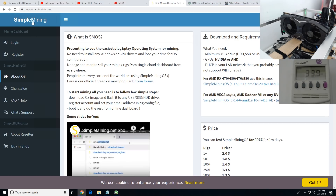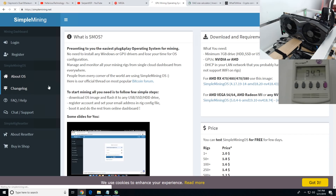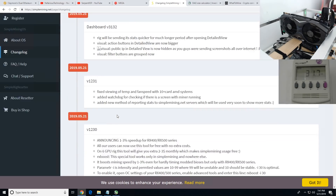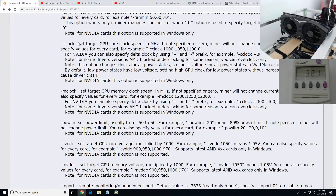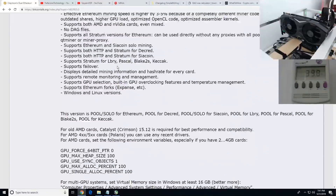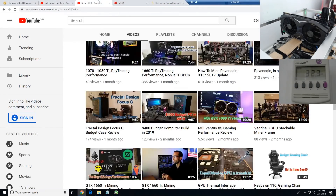I also want to mention that Simple Mining released their RX boost on SMOS recently — they announced a one to three percent speed up for RX 400 and RX 500 series cards. They're using the same RX boost that Claymore uses for AMD cards. I'll try to make another video for that, or watch Nefarious and Serpent X Special Forces for that information.